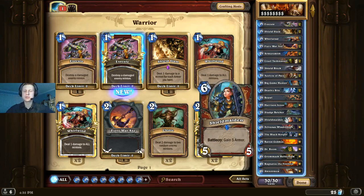Moving on, we have two Shield Maiden — a core Warrior card. It's very efficient: a 6-mana 5/5 that gains us 5 armor and enables our Shield Slams. It's a very solid body, so we can use it as a finisher, and it's just a very good card in general.